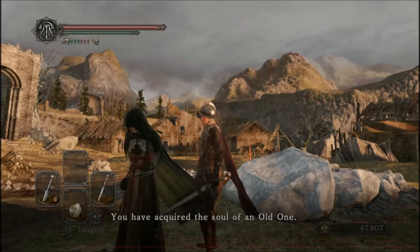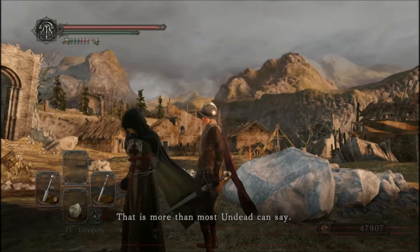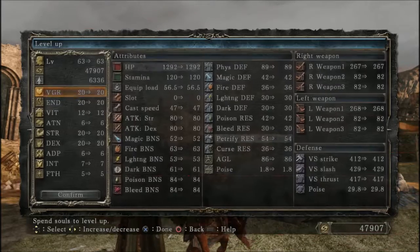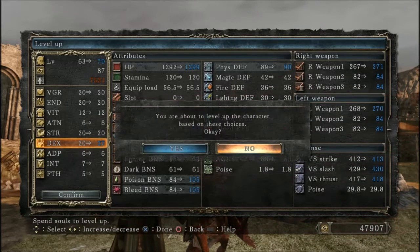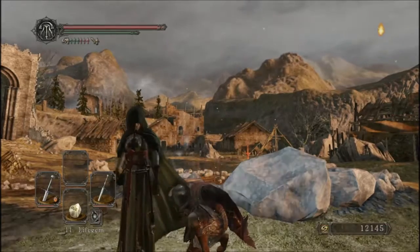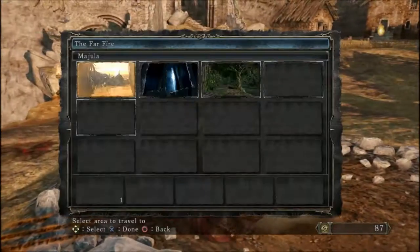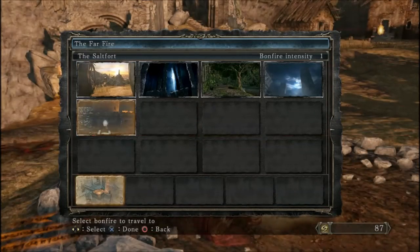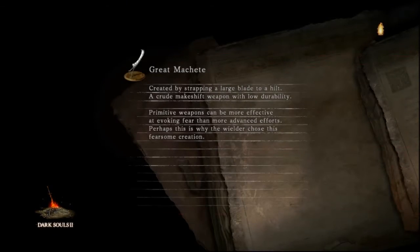Let's talk to the Emerald Herald. 'You have acquired the soul of an old one.' That I have. That is more than most undead can say. Most? You mean somebody else got her soul? Well, I guess I'm not so special — no wait, I'm real special. Anyway, let's pump our dexterity up because this is getting really high. We're aiming for 50 at the end. So that's dexterity. Now before I make any more progress, there is one other place I want to go first, and that is to use that Fragrant Branch of Yore.